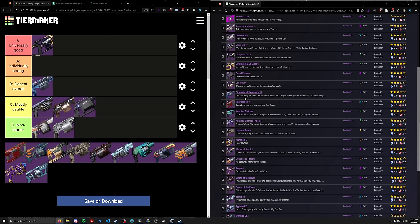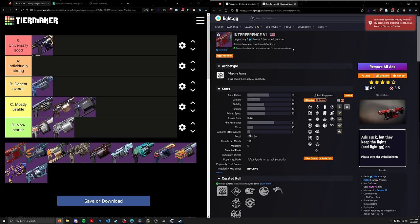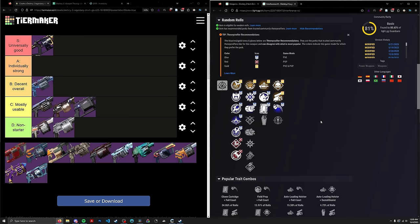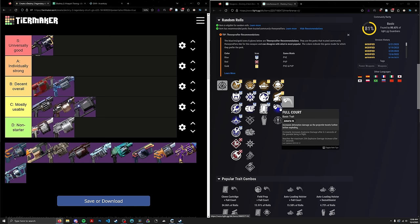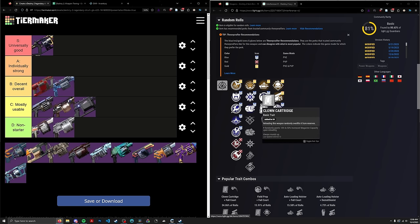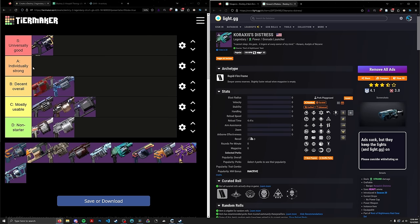Interference Six was kind of the stop-gap for a lot of people when asking 'what's the next OP Heavy GL that's not Wendigo?' Unfortunately, its only usable damage perk is Full Court, and Full Court kind of sucks. I'm going to put this in B-tier — it has an okay damage perk and Auto/Field/Clown, which are all decent perks. Very small perk pool. Would you ever use this holistically in the sandbox? No. But the fact that it's B-tier just shows how abysmal GLs are right now. Only the top two tiers are even close to usable.